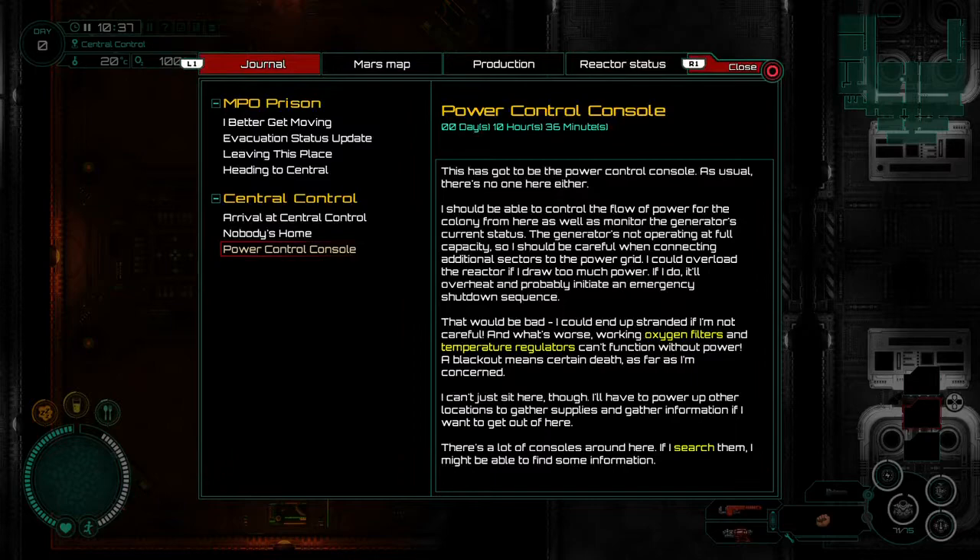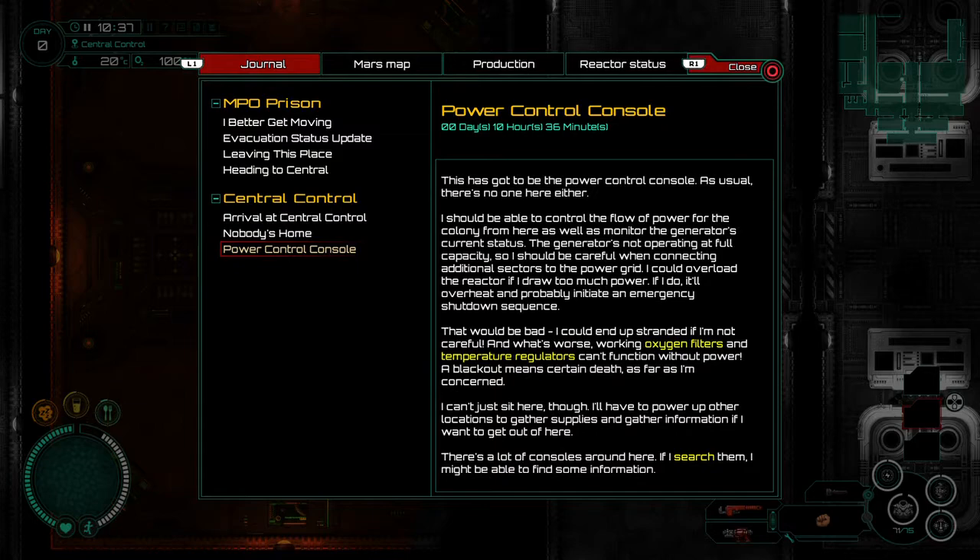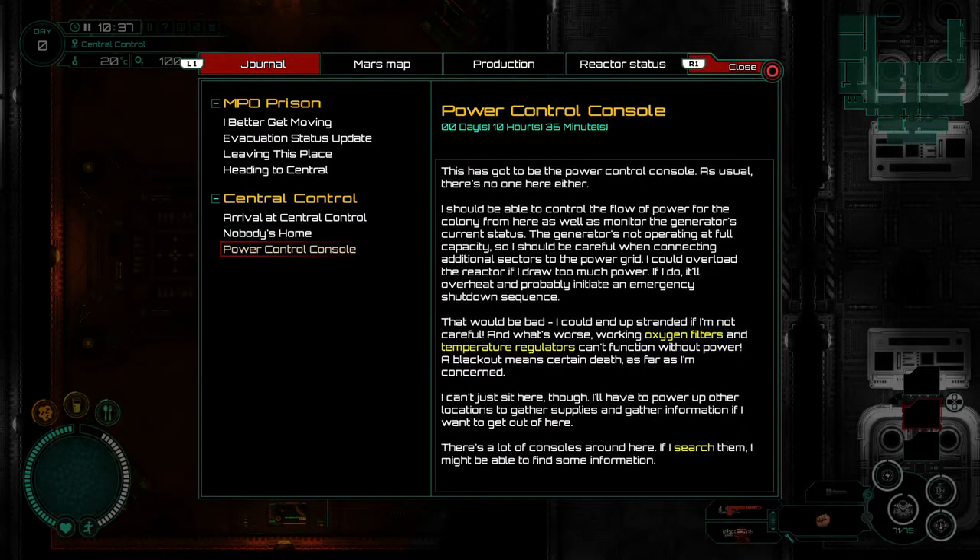We've got the power control console — this has got to be it. As usual, there's no one here either. It should be able to control the power for the colony from here, as well as monitor the generator's current status. Generator's not operating at full capacity, so I should be careful when connecting additional sectors to the power grid. It could overload the reactor if I draw too much power. If I do, it'll overheat and probably initiate an emergency shutdown sequence — that would be bad.